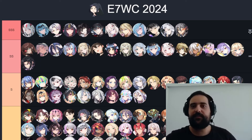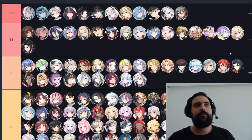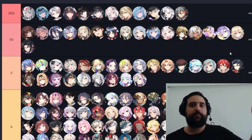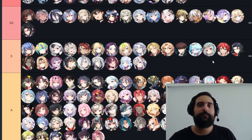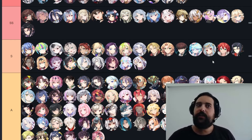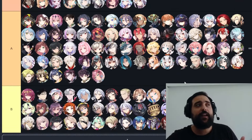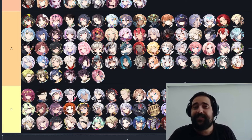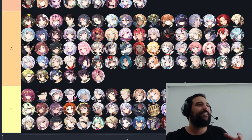SSS tier units are the best in the game — you're gonna see them every match basically. SS tier units mostly complement or hard counter the SSS tiers. S tier units are slightly more niche, but you still draft them often — like every three games or every other game you want to draft one. They're niche and they do their niche very well, and they're more of four or five picks.